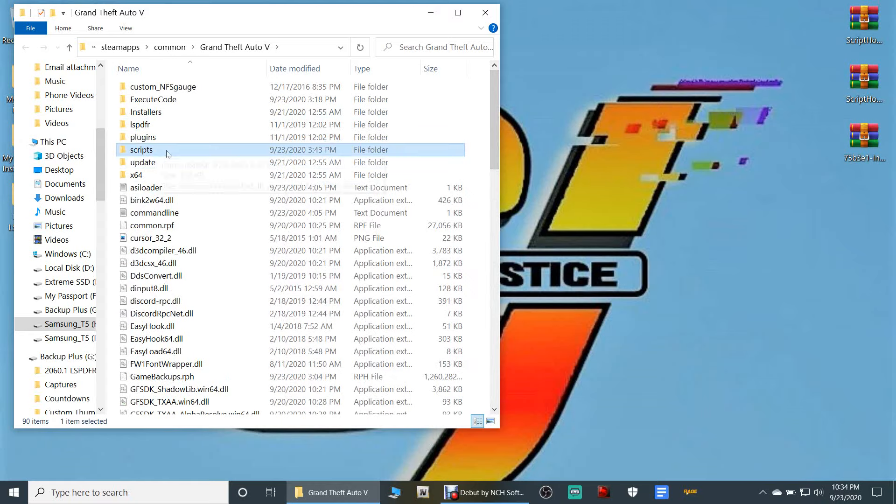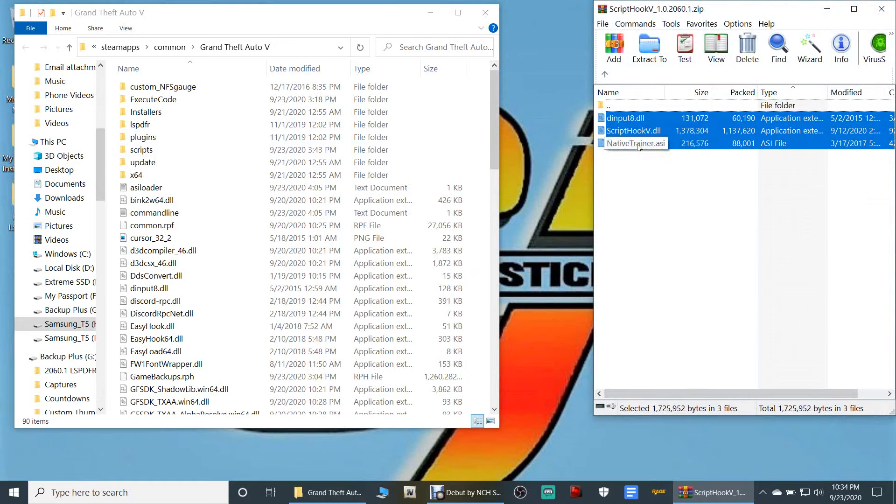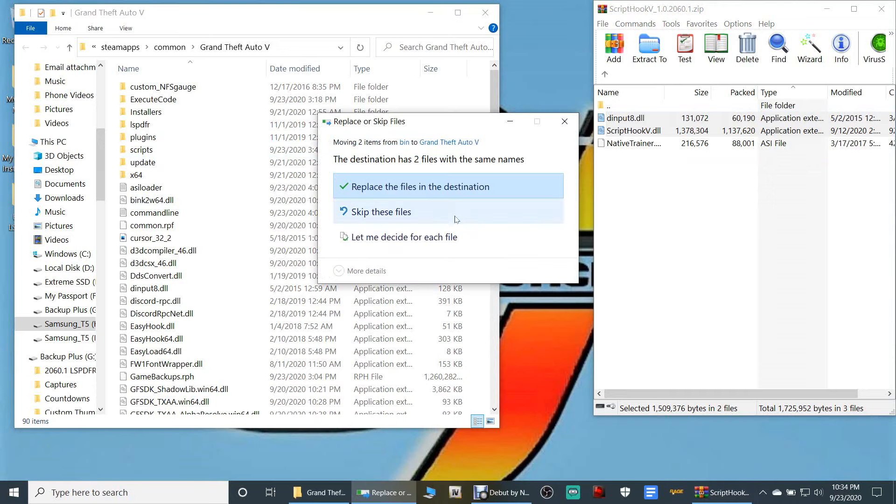S-C-R-I-P-T-S, all lowercase. Now once you have that, I'm going to go ahead and open up ScriptHookV. It's a very simple install — double-click on the bin and literally the only ones you want are the dinput8.dll and the ScriptHookV.dll. Grab both of these, pull them into your main directory, and drop them just like that.